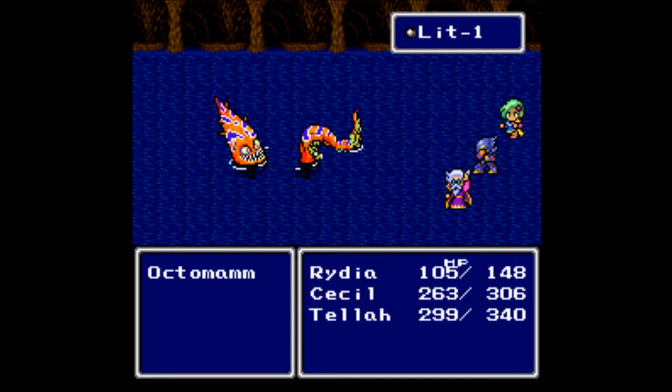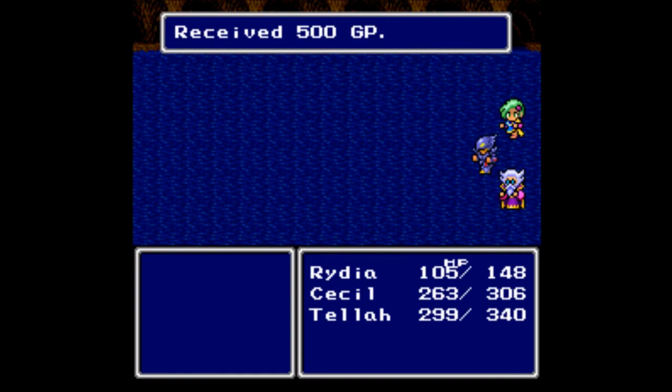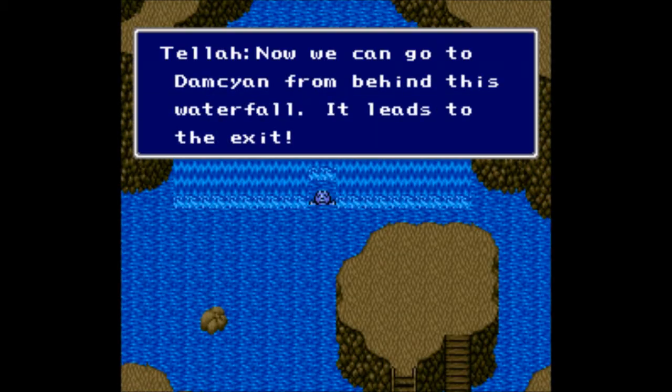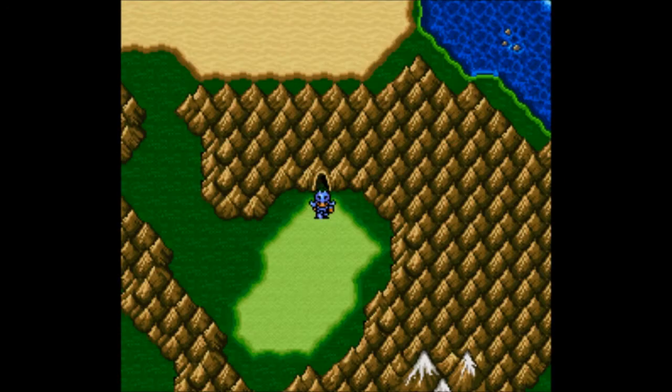Random slowdown for no reason. Go, Lightning! Down he goes — finishing him off. We get 500 gil and 400 experience! That is greatly appreciated. Now we can go to Damcyan from behind this waterfall — it leads to the exit. I don't even need to heal after that.